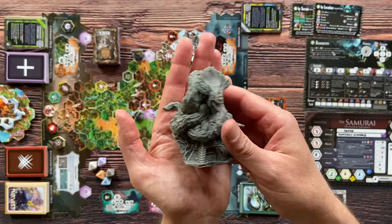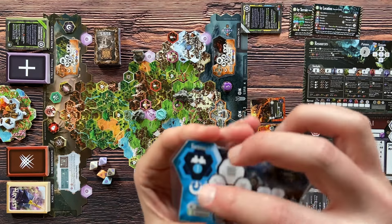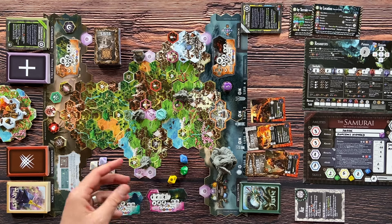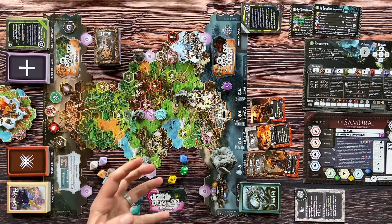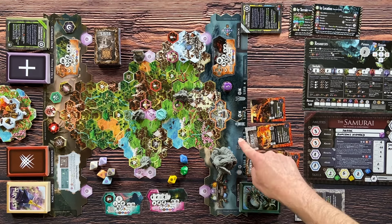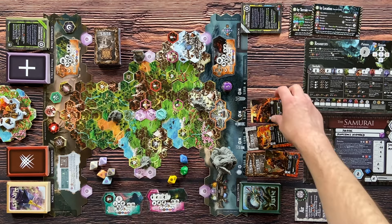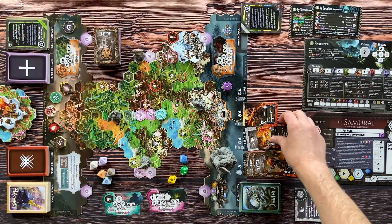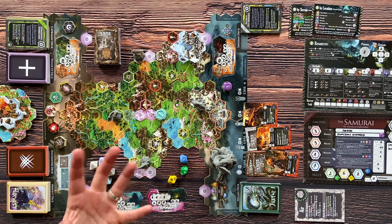Sometimes the evil boss appears on the board and will march toward the capital cities. The waves of enemies always try to march toward defenders that have the 'magnetic' ability — they attract the waves. All capital cities have this ability, so if no other defender on the board has magnetic, the monsters will march toward your capitals. Movement is 2 for siege 1, 2 for siege 2, and 3 for siege 3.